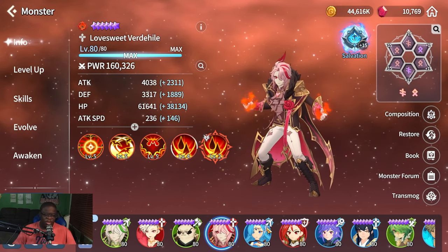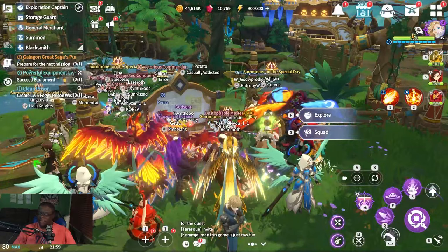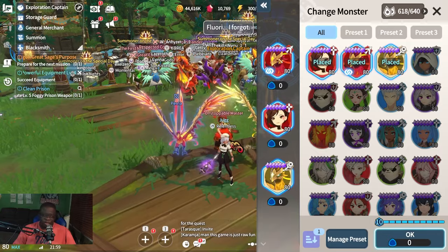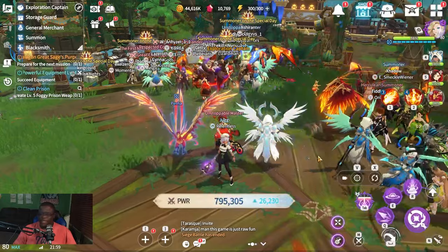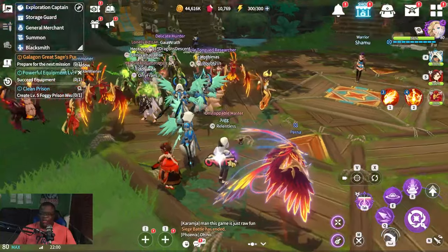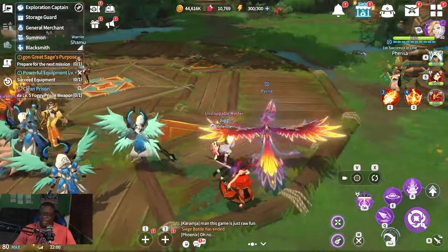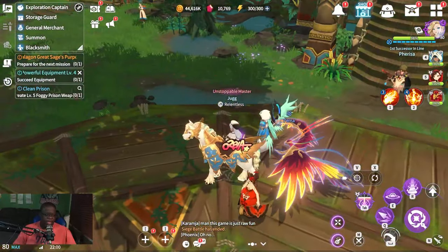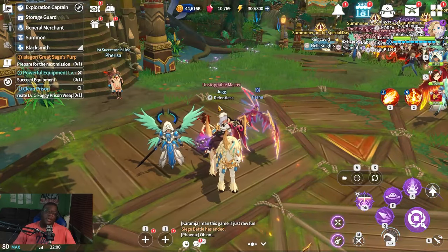Standard team comps for Orbia in PvE will consist of a tank, a buffer, a damage dealer, and a stripper — this covers most content. The goal is always to have something tanking for Orbia, something buffing her damage, and other units helping deal damage or strip buffs so she can be utilized to her full potential.